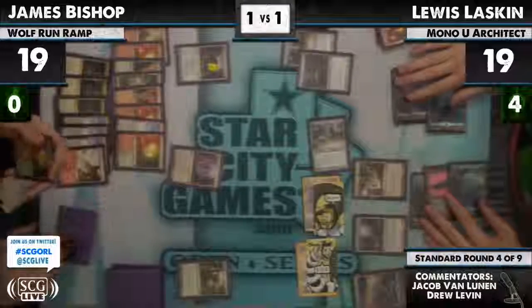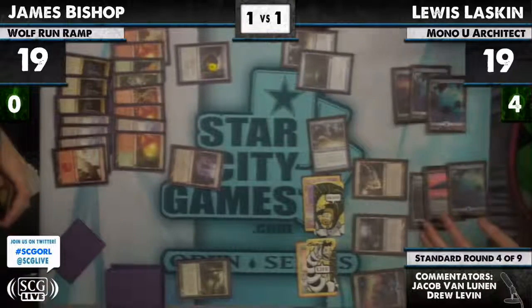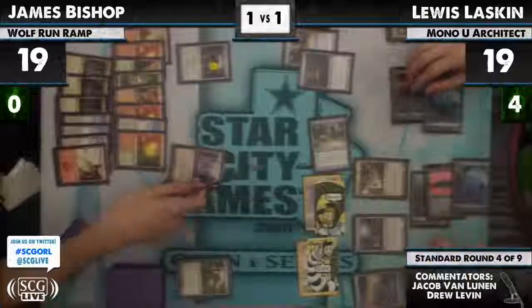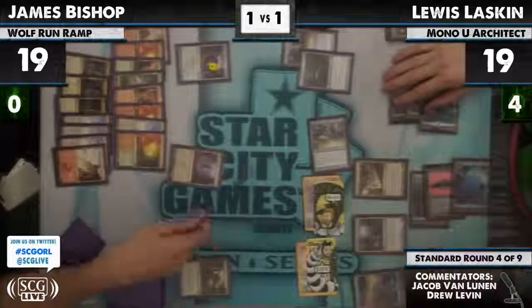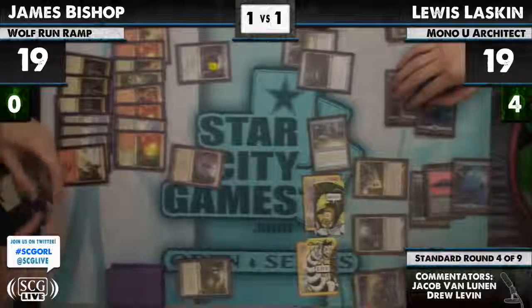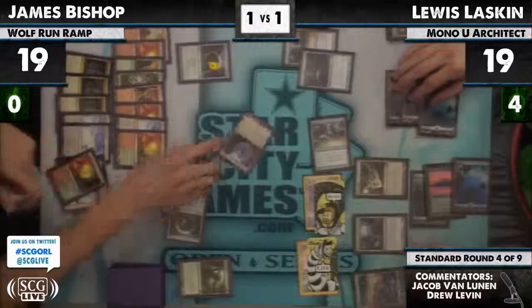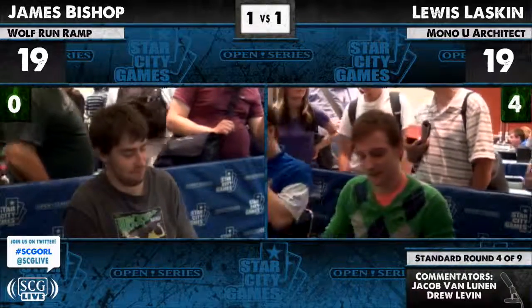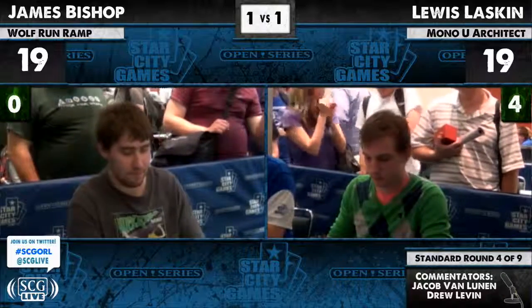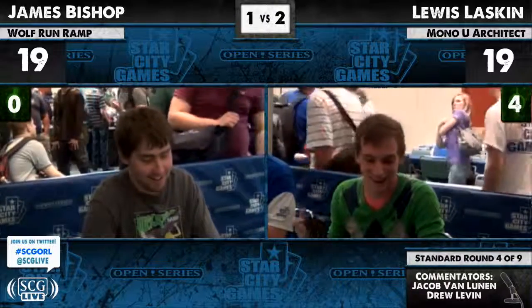James is now at 4, Lou at some massive number of life. James can win with a top-decked Wolf Run — he's been playing for it all game. He doesn't find it, and Lou Laskin is able to win that match 4-0. That was an epic game — we watched Primeval Titan come down on turn 4 for the Wolf Run deck.